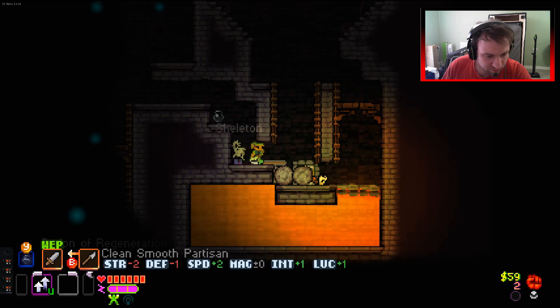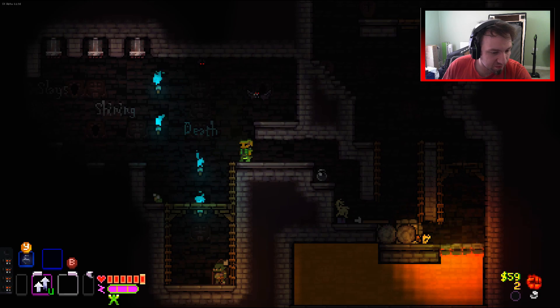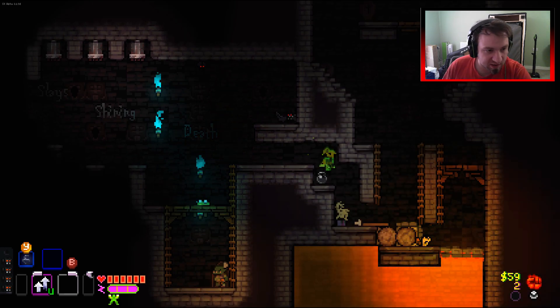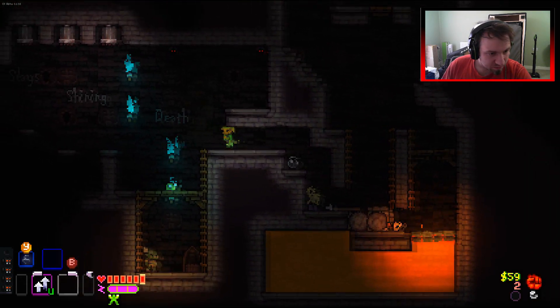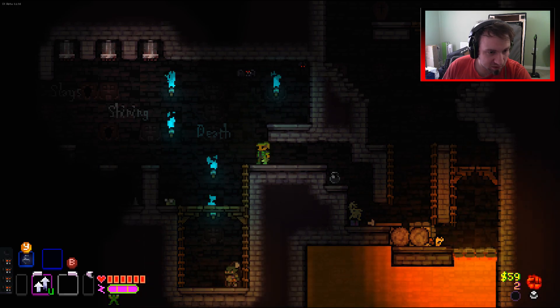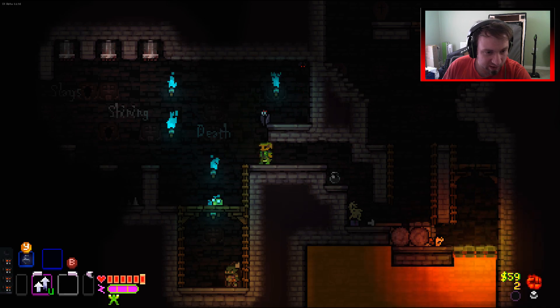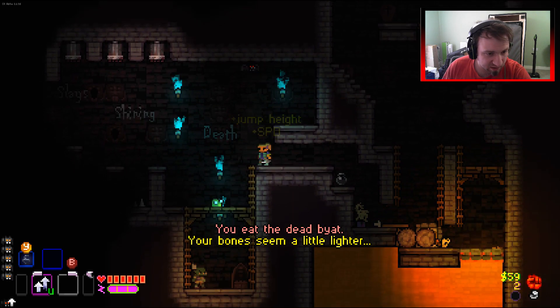I wanted that - no, let's not take that. Death and that room - slays shining death, we've got all three words instantly! There's nothing dead in the room right this moment, but that'll change quite quickly. Boom - we've got a jump and speed.